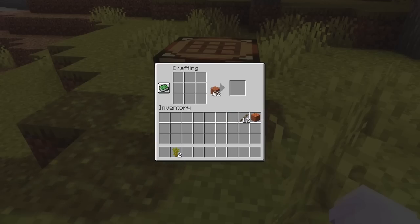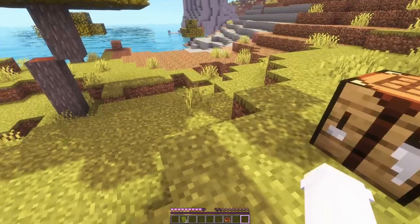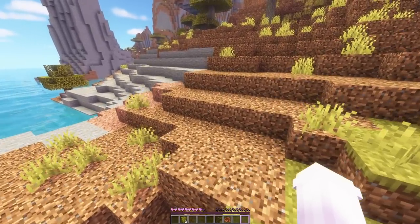Oh, and maybe we'll make a boat as well because we are at the ocean. There we go. As far as tools we probably just need a pickaxe, and there's stone right here that we can get.